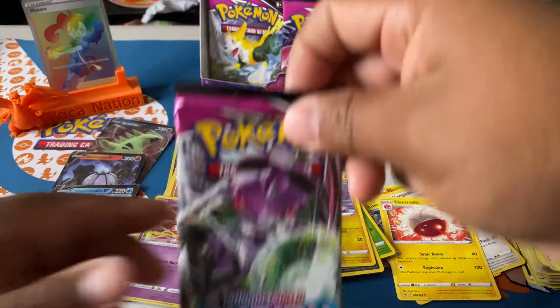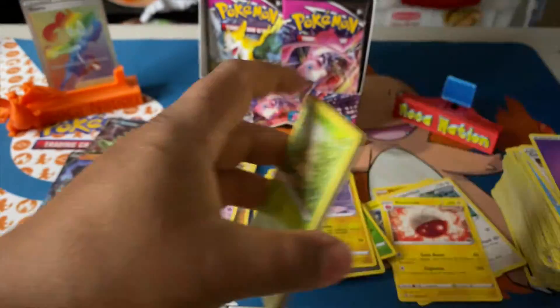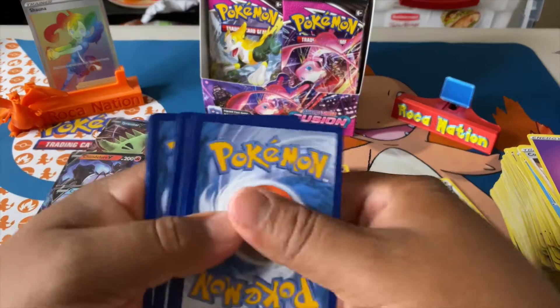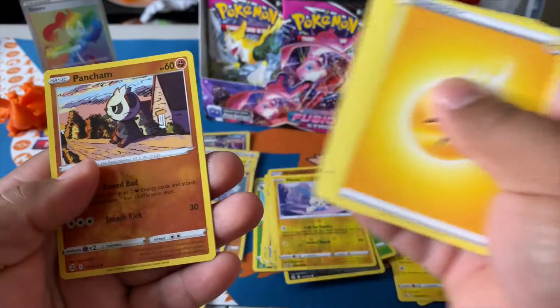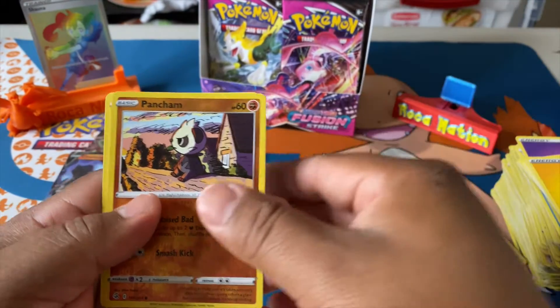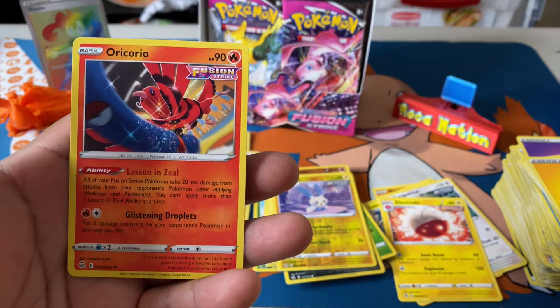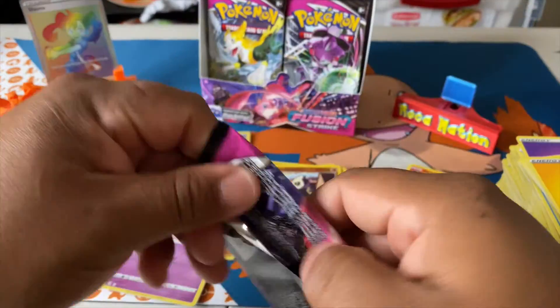Of course everybody knows Arceus is the god of Pokémon, so he's the one who made everything happen. Reverse holo Pansion, and a really beautiful Galarian Slowbro — put that in the save pile. Mew time.